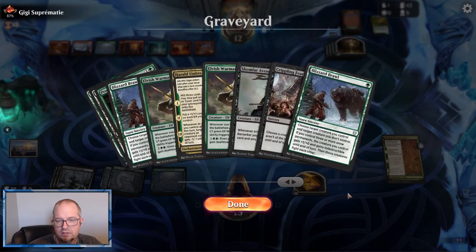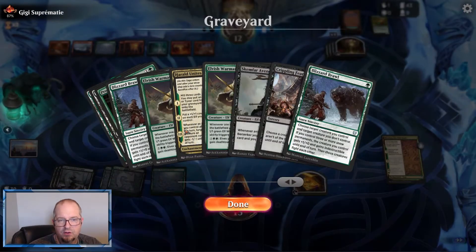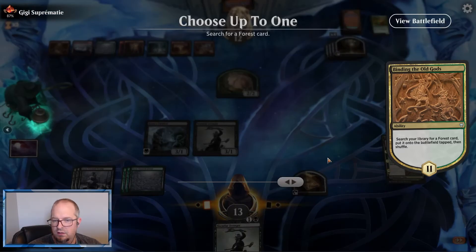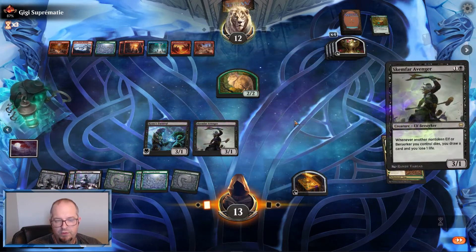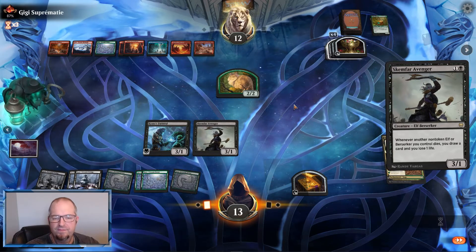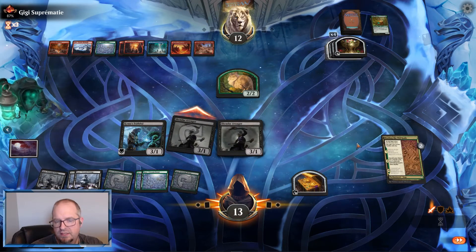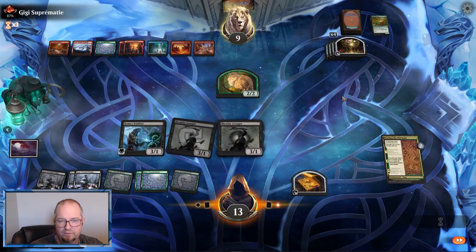Elvish Warmaster, Herald — Herald Unites the Elves! They no-spell. I think we go to — okay, let me get a forest. Thank you. Board protection, draw some cards. I think we're gonna attack with the Scimfar — if they sacrifice we get to draw a card, or they take damage. They take it.